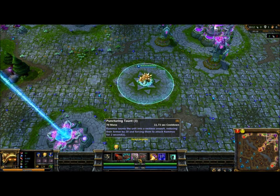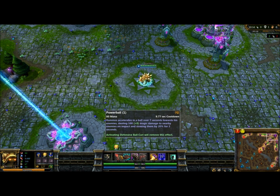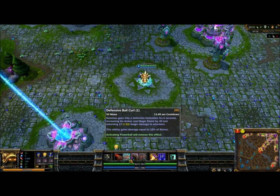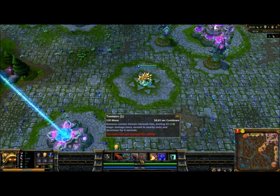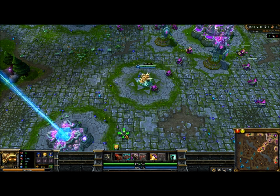Rammus' abilities all have to do with a ball. His Q, you go into a ball. His W, there's a ball around you. His E, you activate your W with your E, and your W is a ball. Your R, your ultimate, there's Tremors, but it's a circle, which is also the shape of a ball. So Rammus is the ball champion.